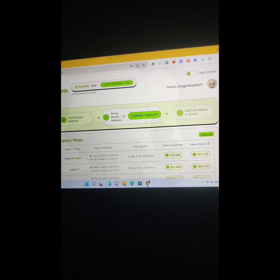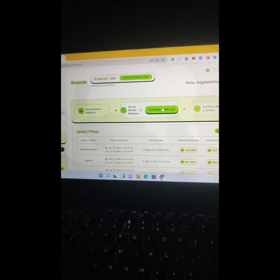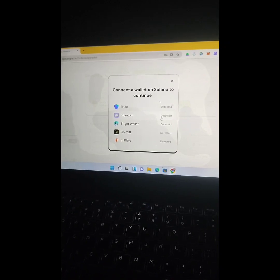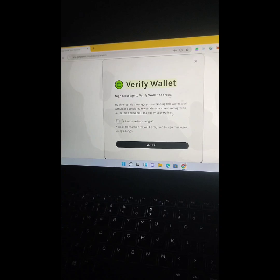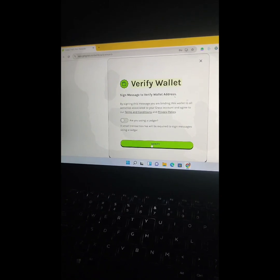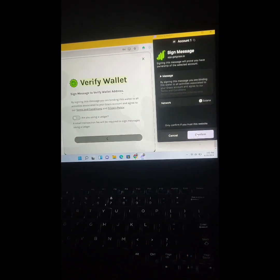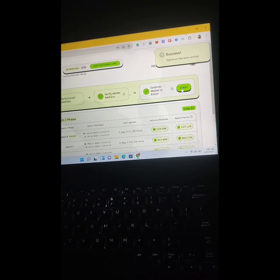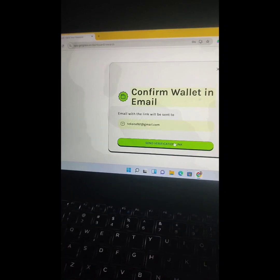I was finding it a little difficult connecting with my phone, so I tried the laptop. For some people it works fine on phone. Click connect, then click Phantom, click verify, then click confirm. The popup should appear — for some of you it will work on phone, but mine wasn't coming up.